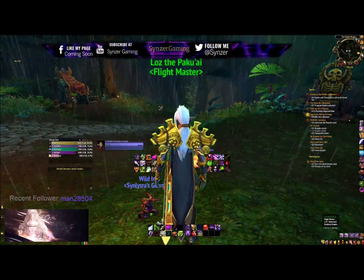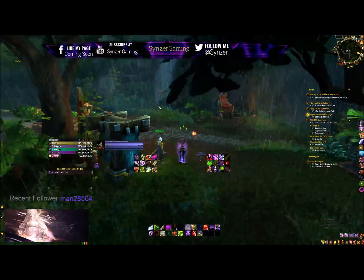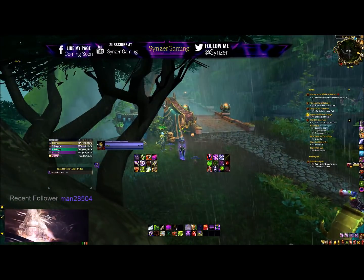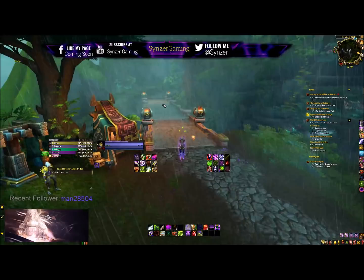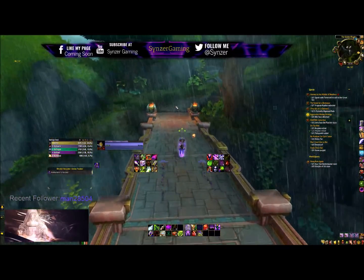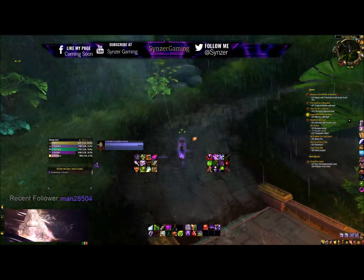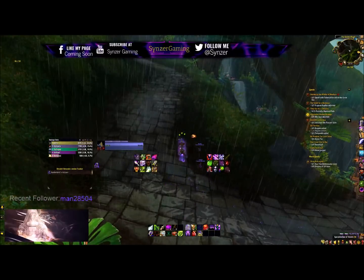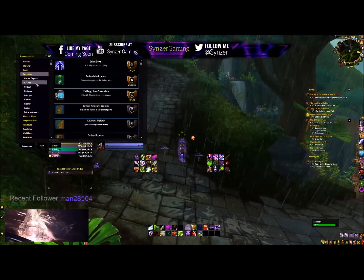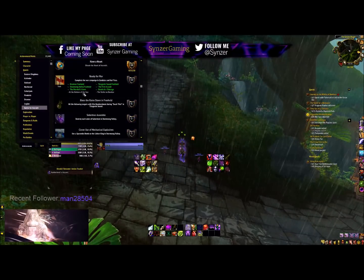For King's Rest, to unlock it on Alliance it's similar to how the Horde unlocks Siege of Boralus. You have to get the war campaign faction — which is 7th Legion for Alliance — to honored with 7500 rep, and then you'll get a quest that unlocks the dungeon automatically. If you look at the achievements for the war campaign under 'Ready for War,' it'll be the second-to-last achievement.